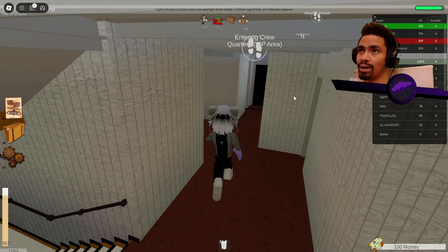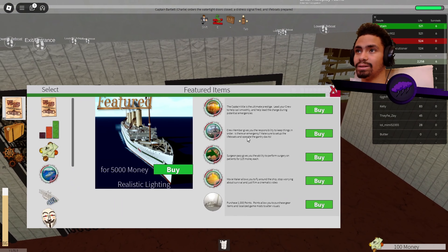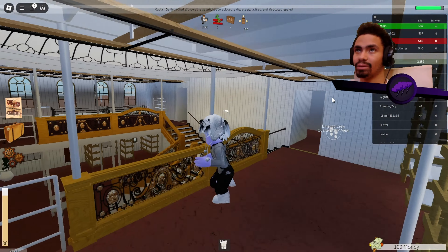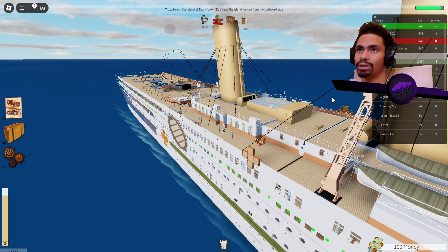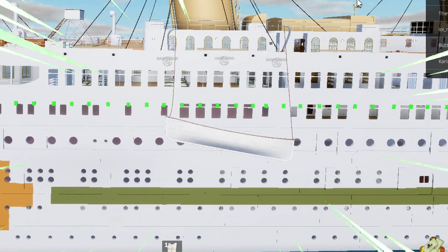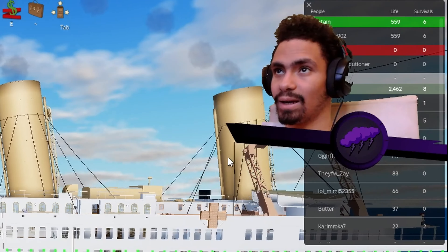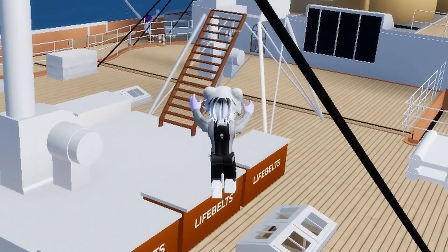The staircase isn't as grand as the other one, so I'm wondering why. I have to use the money from the game, I think. I know this was a hospital ship, but come on — how come it doesn't look as grand as I thought it was going to be? Hey, you guys are already launching the lifeboats? I don't think it's wise to launch this lifeboat yet.